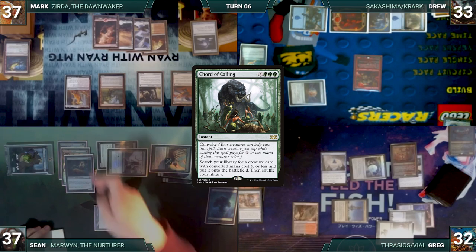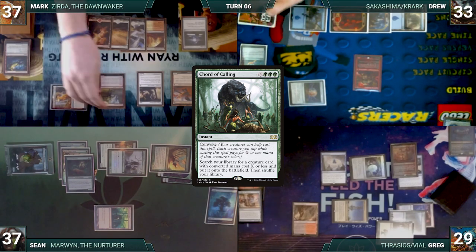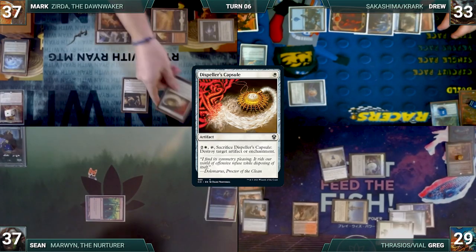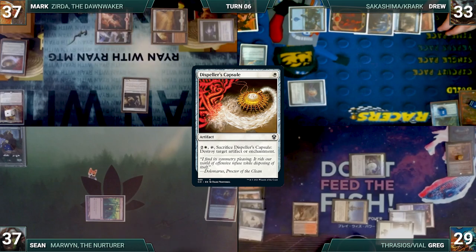Mark draws and moves to combat, attacking Greg with Zerta. Greg takes 3. In his second main phase, Mark casts Deafening Clarion. In a brutal turn of events, it resolves and wipes the board except for Village Bellringer. He casts a Dispeller's Capsule, then cracks it and destroys Verity Circle. With the board in shambles, Mark passes to Drew.